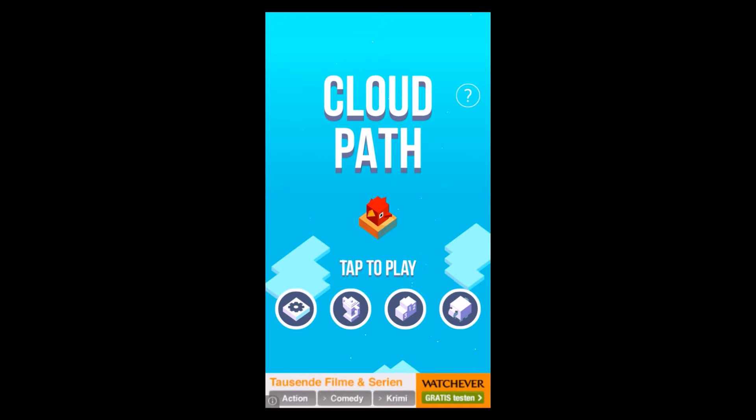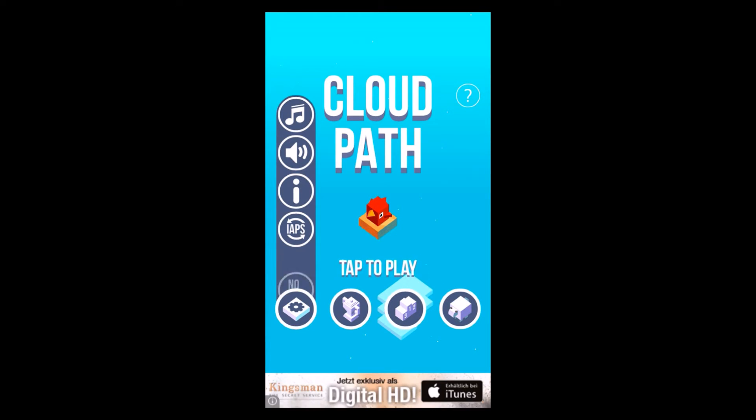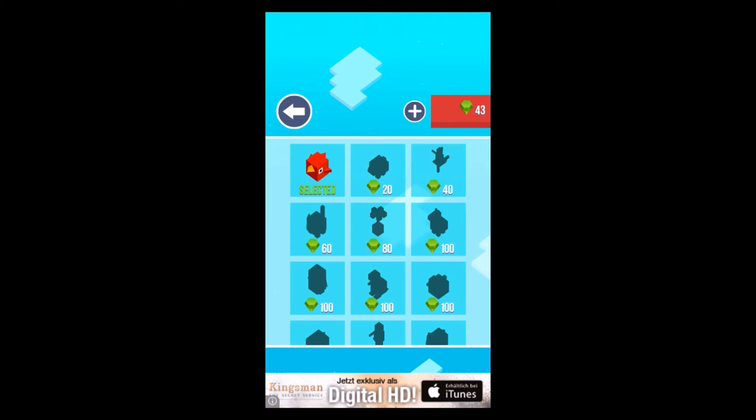As always, we're gonna go through the menu first. We have the settings button where you can turn on and off the music as well as the sounds. If you want to check the credits, press the information button. If you want to restore purchases, go with the IAPs button. If you're sick of advertisements, pay a little money and remove those. If you're connected to Game Center, you can compete with your friends as well as with other people all around the world. This game also has a leaderboard. And on the right side there's a little store — you can probably collect gems and unlock characters, or just pay some money to get the characters you want.